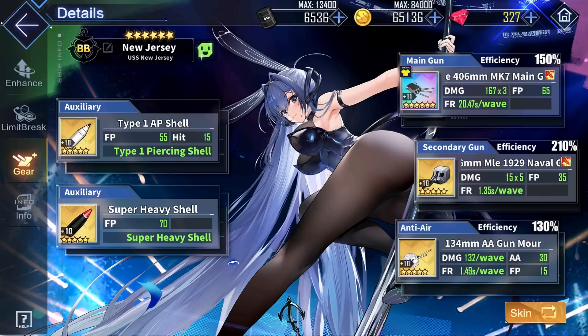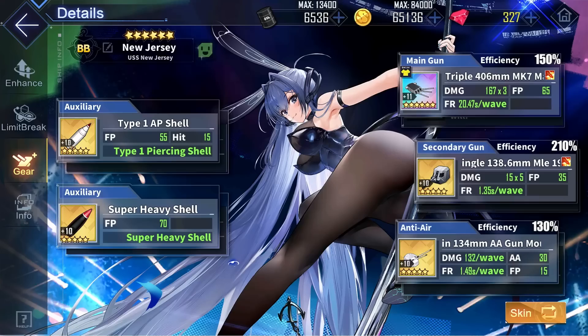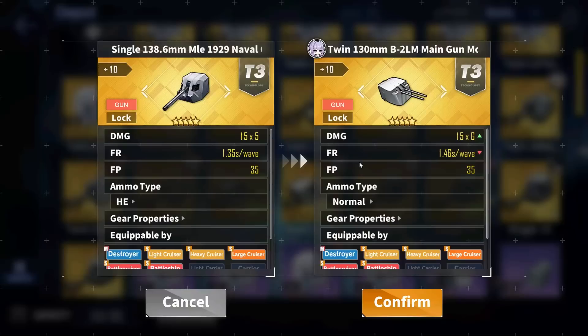Next for New Jersey's auxiliary gun slot, since New Jersey is an Eagle Union battleship, and for some reason these battleships cannot equip light cruiser guns in their aux gun slot, she will have to make do with the best destroyer guns. The best destroyer gun is going to be the Gold Event Baguette Gun, also known as the single 138mm, which is the best option due to its high HE damage as well as a really nice 35 extra firepower. Some other great alternatives include the Gold Russian Event Twin 130mm, which has very nice DPS as well as 35 extra firepower.